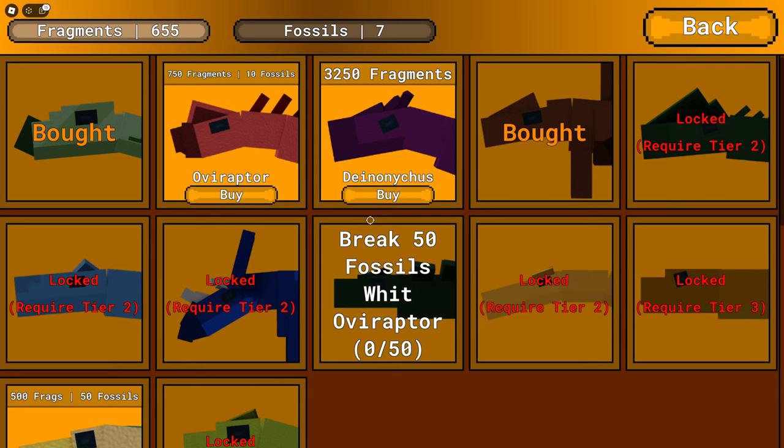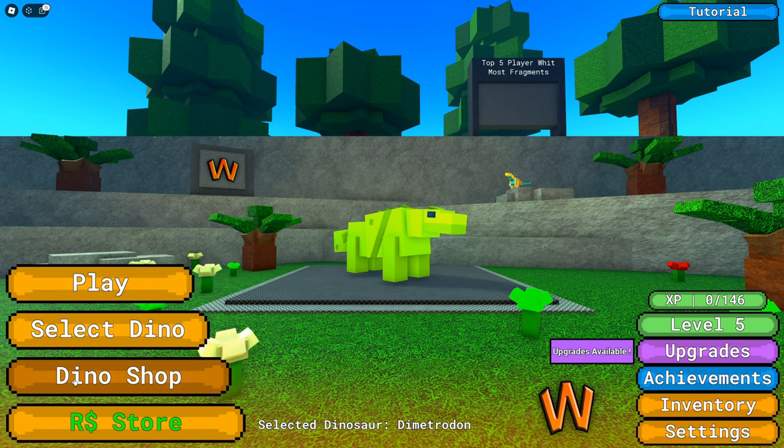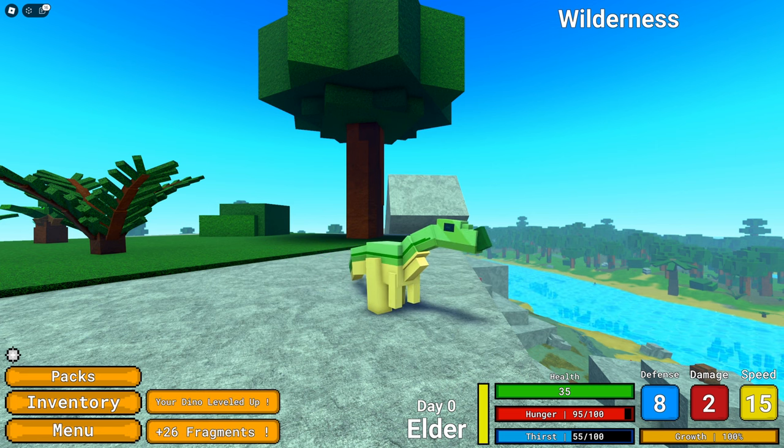In the dino shop you can go and buy your dinosaurs — they are very simple. I have 655 fragments and can buy various dinos. That's going to be it for this video. Wodak is a pretty cool game — it is very simple and might get a little boring, but we'll see. I don't have many hours on this game, so the simplicity could either be the downfall of the game or its best feature. You can go check it out yourself — I'll link the game in the description below. Thanks for watching and I'll see you guys next time.